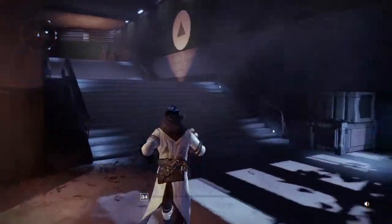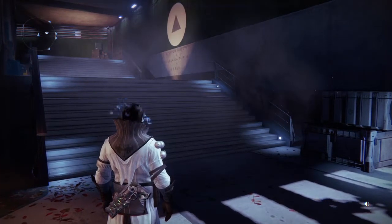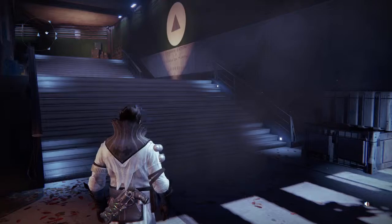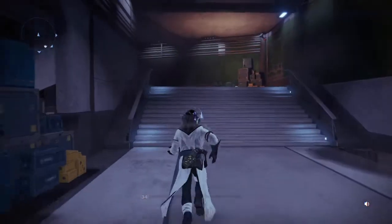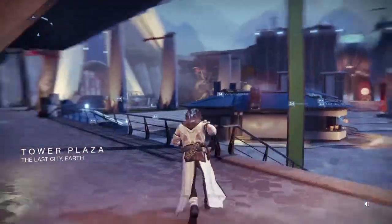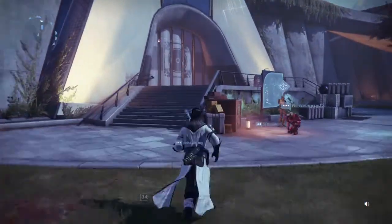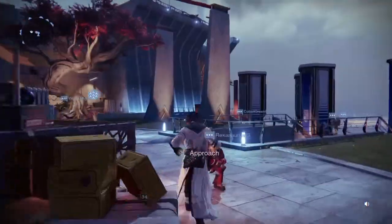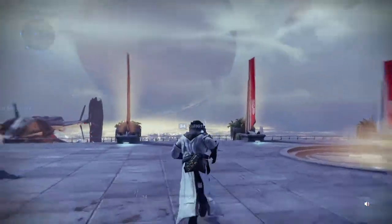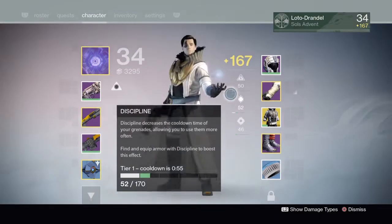Moving along here. Our outgoing and incoming damage has also been tweaked to reflect our light system. Ability damage is directly computed along with our health, and our weapon damage is based on our light score and our weapon attack values. Now in regards to our classes, our intellect, strength, and discipline have been completely redone to be only changed on fixed tiers.